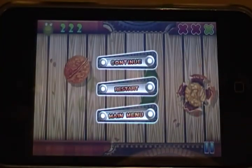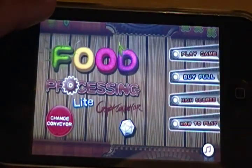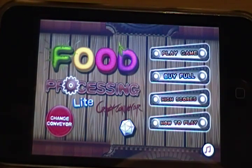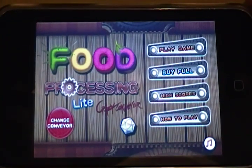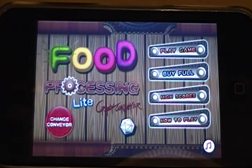Anyway, I'm done. So this is Food Processing, once again in the App Store, 99 cents, published by Chillingo — and it's exactly what I just showed you, so don't expect too much to be different. And once again, this is Jeremy from Gamertale.com. See you next time with another somewhat cool game.